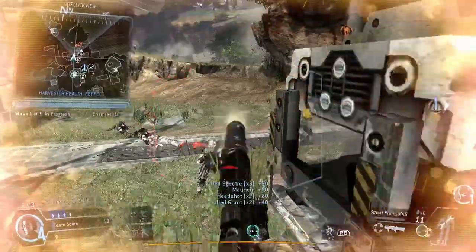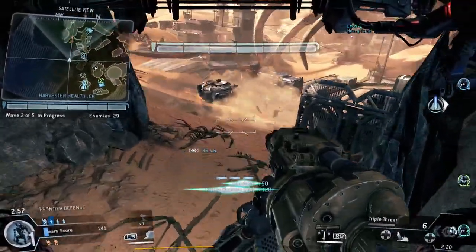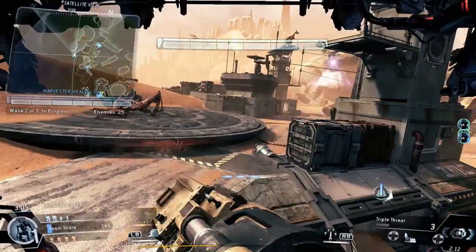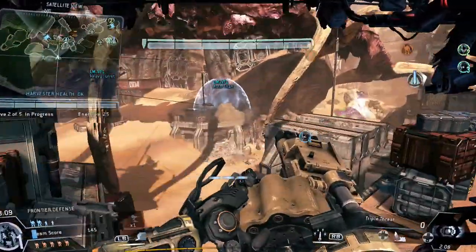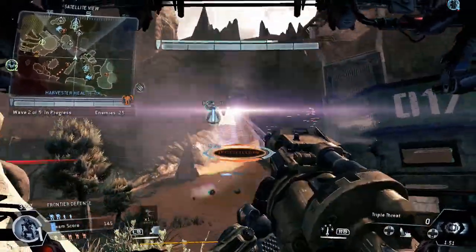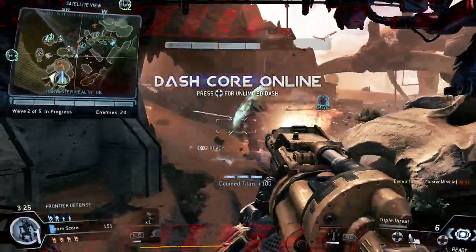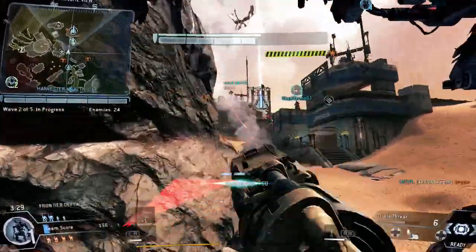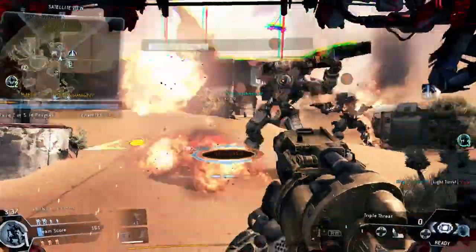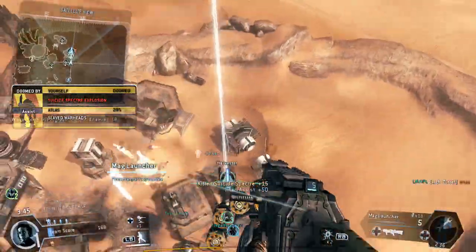It's difficult to justify using anything other than the smart pistol, which is disappointing because when Frontier Defense came out I was excited to spend time with weapons I didn't use as often, like the DMR, in an environment where I wasn't worried about outperforming humans. But the smart pistol is just so much better that other weapons aren't even close. Using other things is more fun — the smart pistol is easy but not particularly enjoyable. You just run around waiting for lock-ons to ping and pull the trigger, yet I'm compelled toward it because I want my group to succeed.